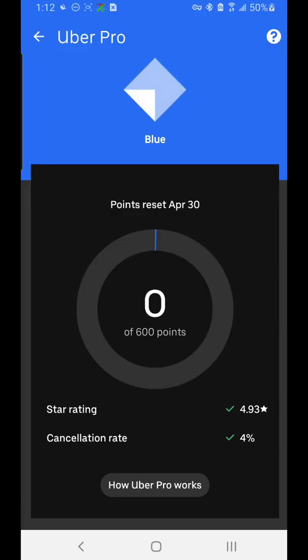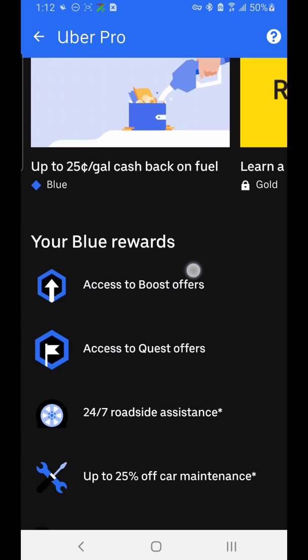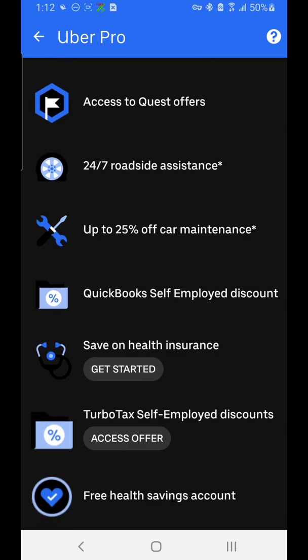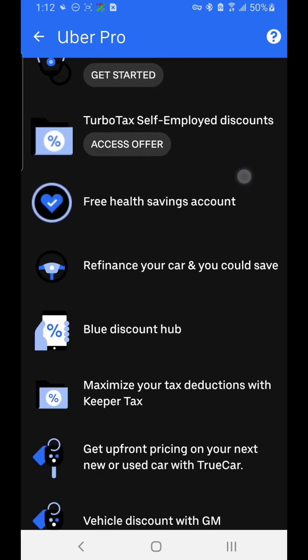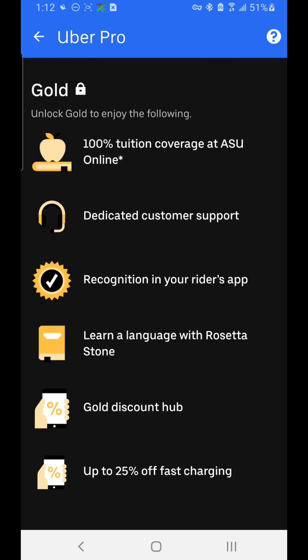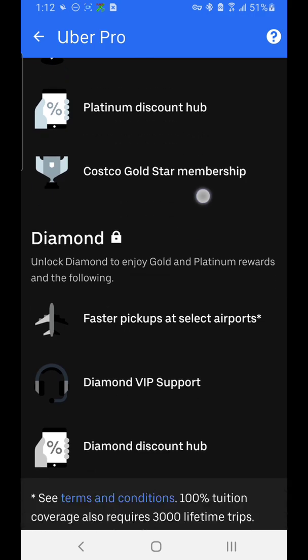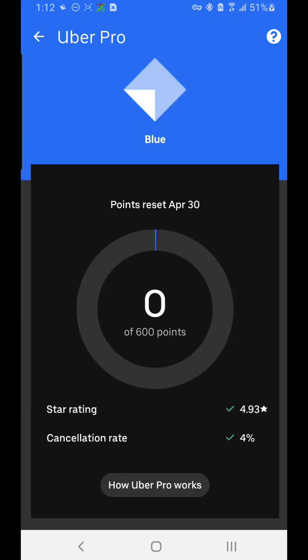Then we have Uber Pro, which is basically Uber's rewards program. The more you drive, the more points you accumulate, and based on those points you get certain benefits. As an Uber Pro — the first level — you get 24/7 roadside assistance, 25% off car maintenance, and so on. As you go up in levels you get even more benefits. Gold, Platinum, and Diamond are the higher tiers, with Diamond being the top level.